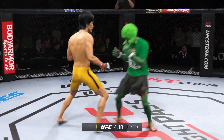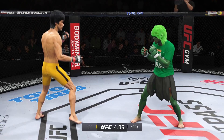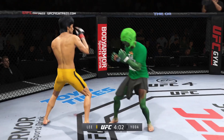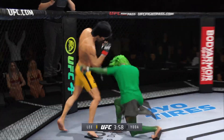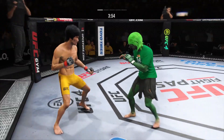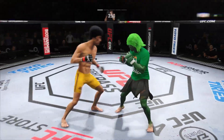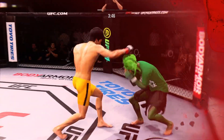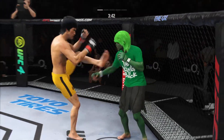Look at him chopping the wood with those leg kicks. Nice body kick right on the elbow. Perhaps a sign of things to come as he lands a kick there. Nice kick landed by the top. Look at how he turns his hip over when he throws that kick.